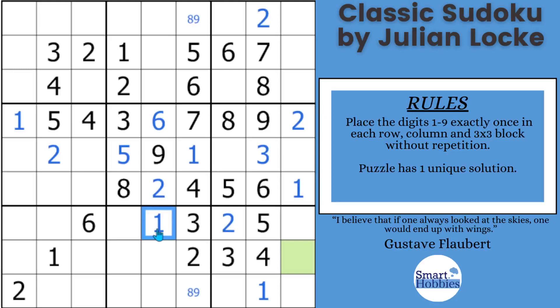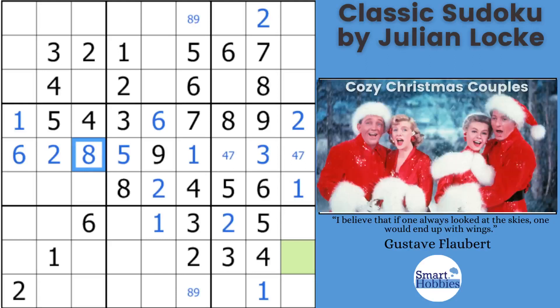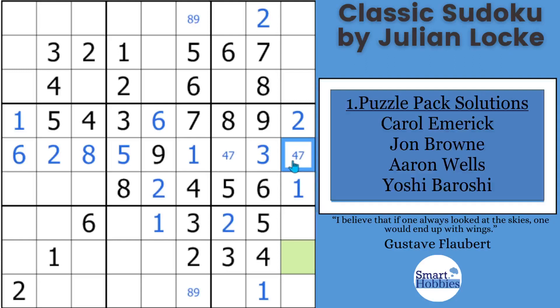After solving that one, we've got another naked pair of a 4 and a 7. I'll mark that 4 or 7, because now it restricts those digits to just those 2 cells — they can't be anywhere else along row 5. So in the remaining 2 cells, the only 2 candidates missing from row 5 are a 6 and an 8. Since I have a 6 right there, I can solve this for a 6 and solve this for an 8. Join the Smarty Party by clicking the pinned comment for my December puzzle pack. Thanks to Carol Emmerich, John Brown, Aaron Wells, and Yoshi Boroshi who solved November's puzzle pack.